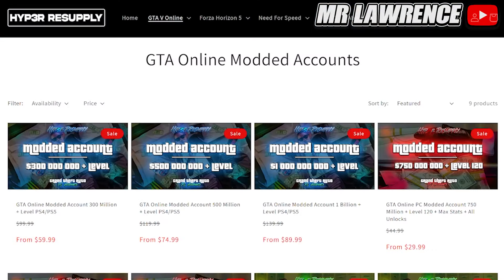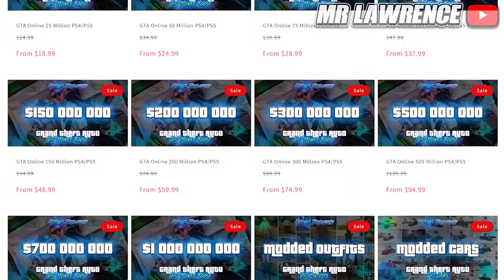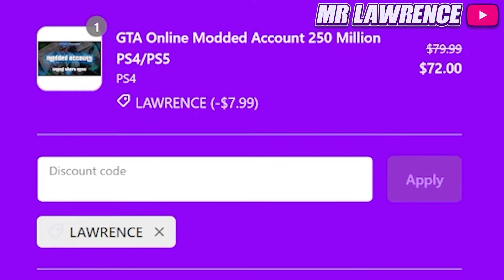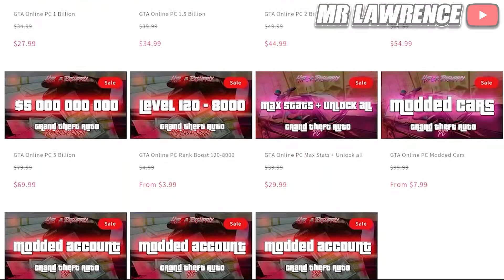Before we begin, check out Hyper Resupply — they provide multiple GTA services such as modded accounts, money and rank boosts for all platforms. They are cheap, fast and reliable. Don't forget to use my code LAWRENCE at checkout for a 10% discount. The link will be in the description below, so check them out and let's get straight into the video.